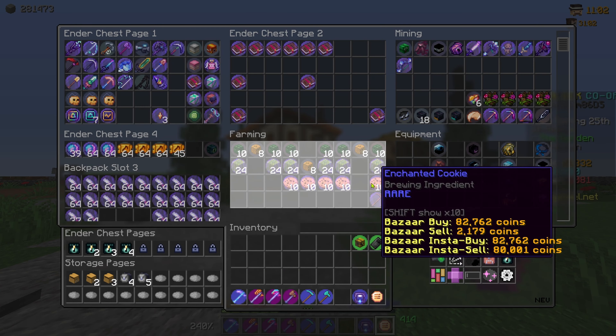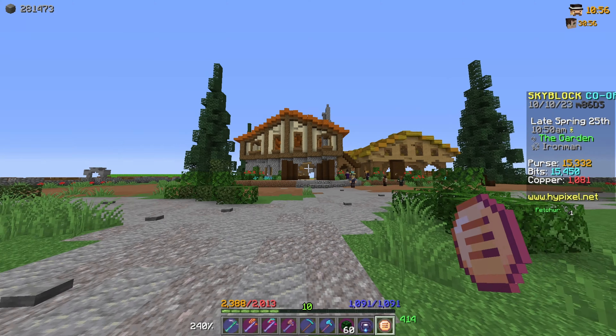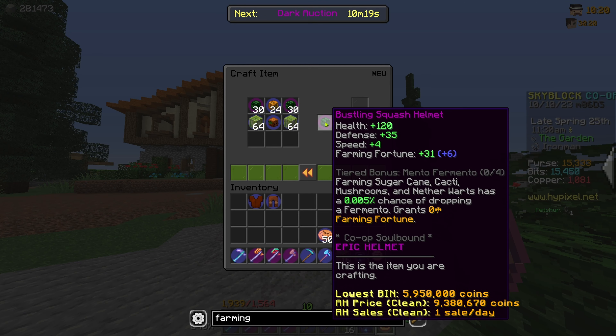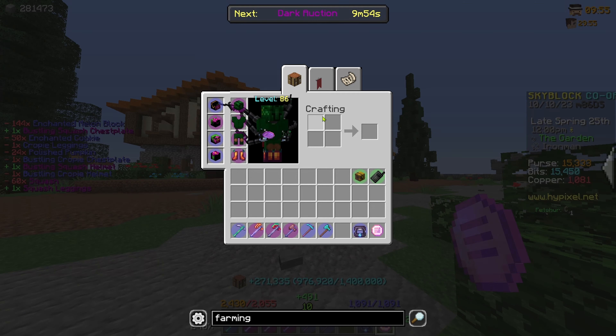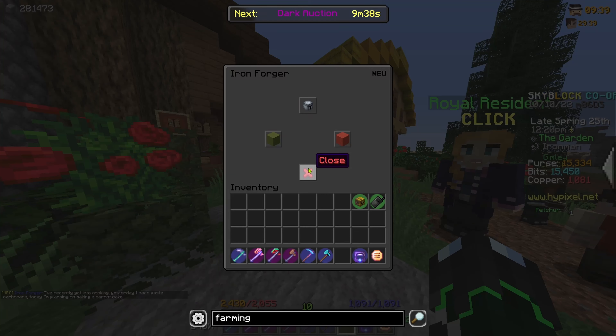It's finally time that we make our squash armor. I have everything we need to upgrade our current armor, which is the croppy. So let's just get into it — there's the squash helmet, the squash chest plate, and lastly the squash leggings. There we go, look at this. We put it on and there we go.